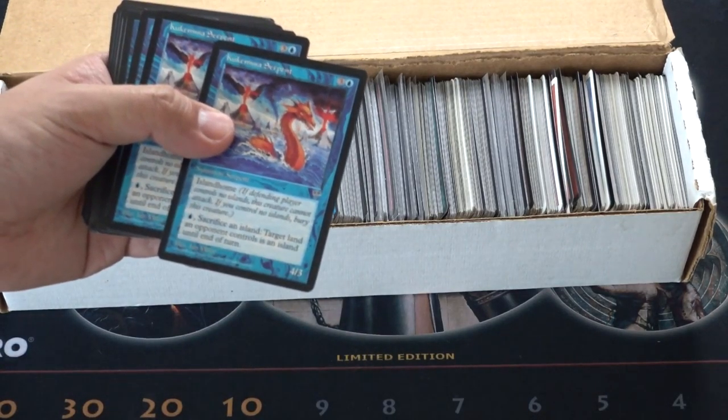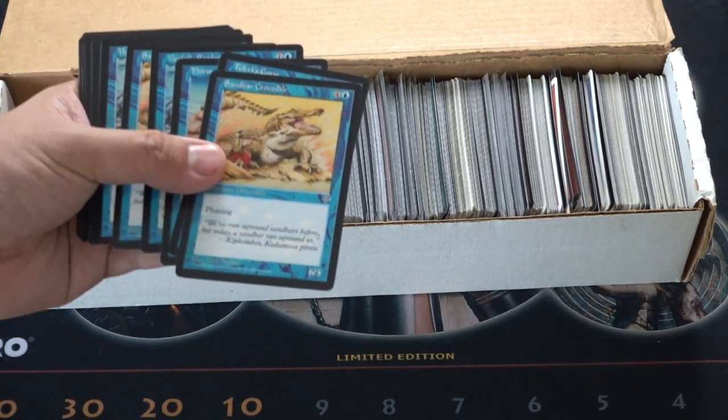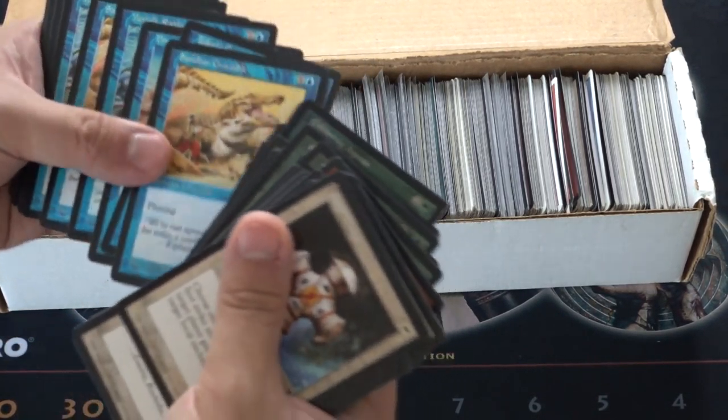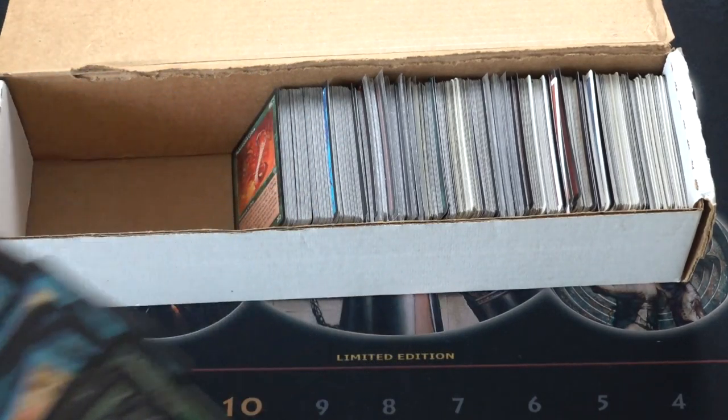Serpent. Is this a good one? Nope. The Crocodile — I remember this Crocodile. Six, five, phasing for five. That was considered very, very good at the time. Dream Fighter, Drake, and Tiger.